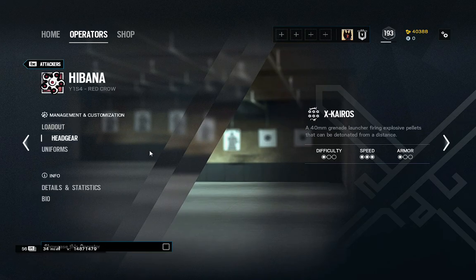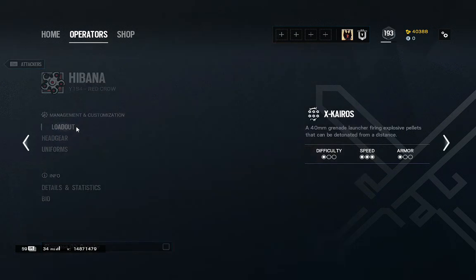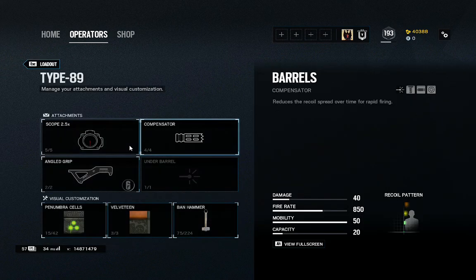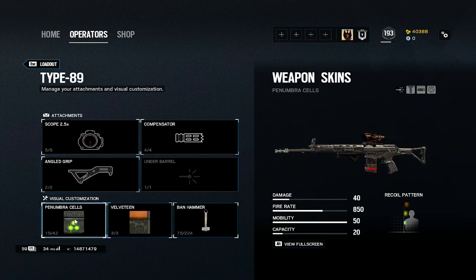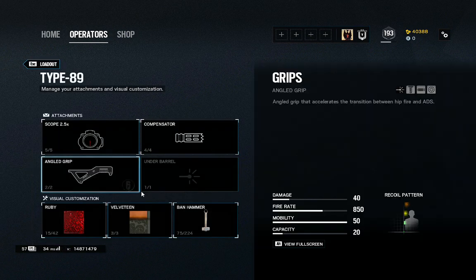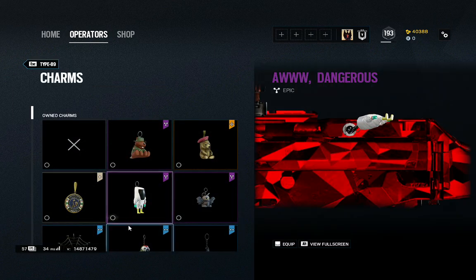As you can see in my Hibana, her gun skin has changed. So you'll get this gun skin with it. All you gotta do if you want to change your gun skin is go right here — you have to do it through the main menu and just change your gun skin. Same thing with the charms — you might have to do that too.